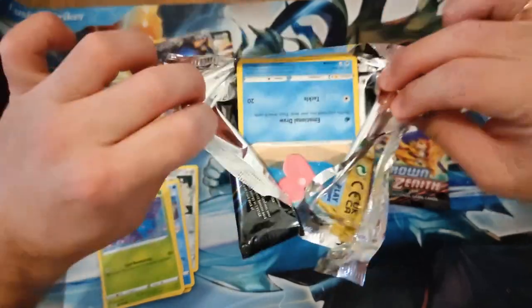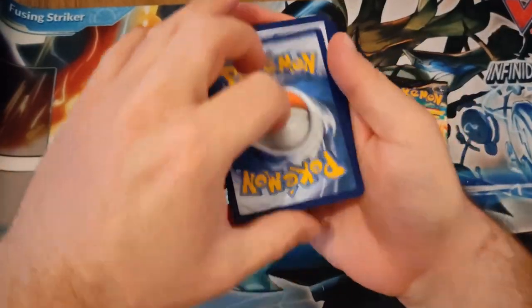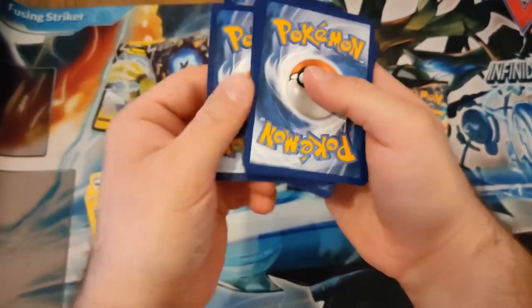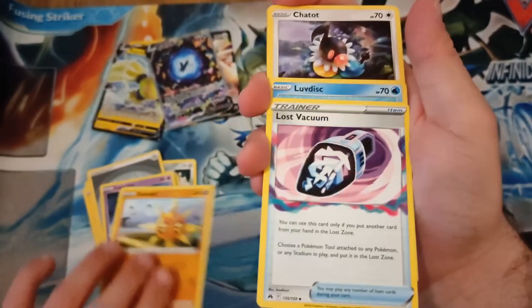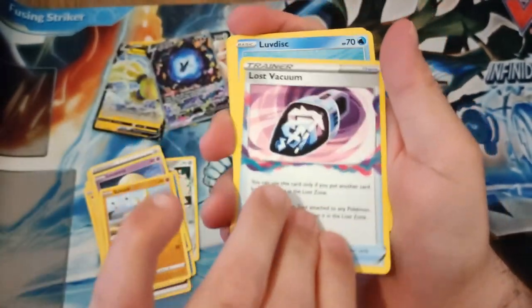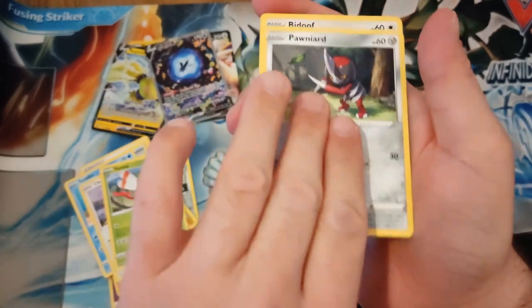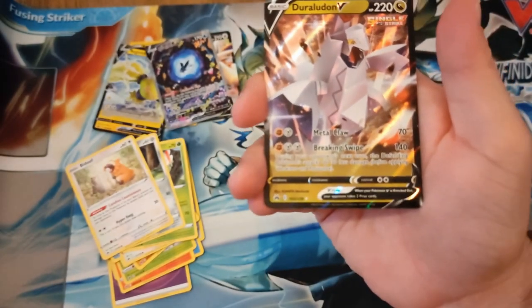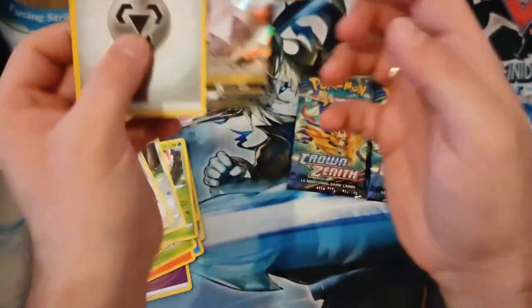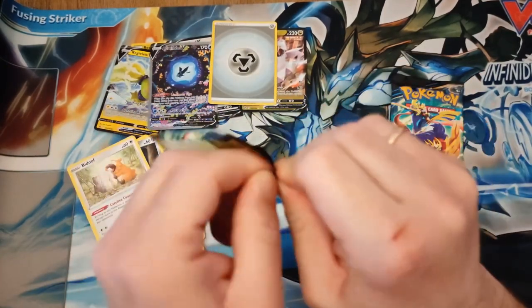This one was pretty stubborn. One chop — let's see if we can get something good. Pokémon code — one, two, three, four — Lumineon, Slowbro, Magneton, Shuppet, Yanma, Beatof, energy, and yes — Dawn! That looks good, we have a hit — two for two in this box!